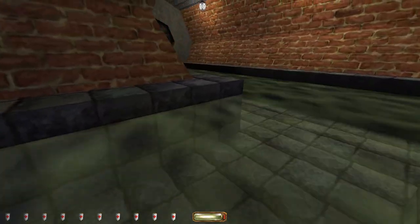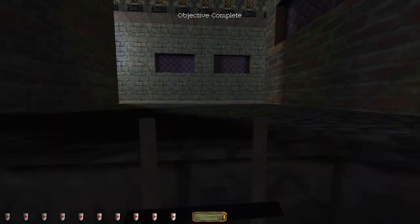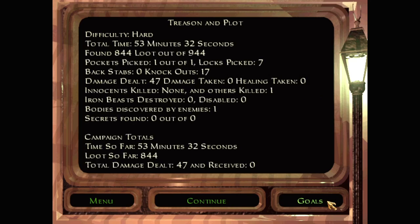Carrying like half a dozen bodies there is gonna definitely take too long. There is at least one more guard here. It's enough to get out - I was thinking I was gonna have to use the explosive charge myself to blow open a gate to get out of the Baron's castle, but apparently that's it. I'm just gonna do one more thing - let's just check the stats.